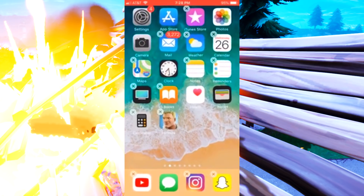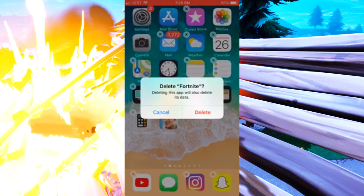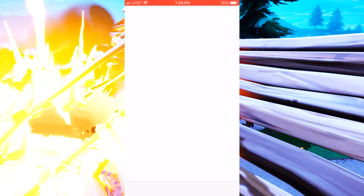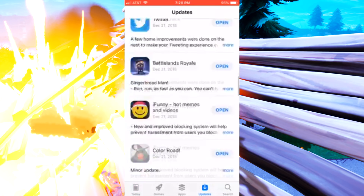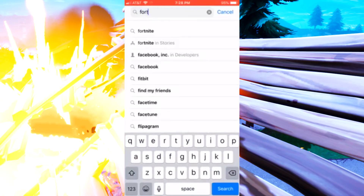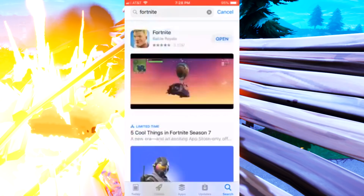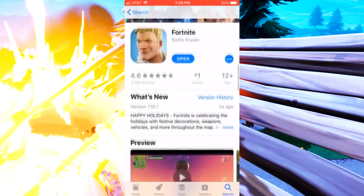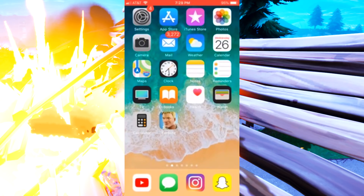Any of those would work. Of course you could also uninstall it and reinstall it — that might work too. Just delete it and go back to the App Store and search for it. Another huge thing: make sure when you go into the App Store you search up Fortnite and make sure it says 'Open' right there, because if it says 'Update' that means you need to update it, and that's the reason why it's not working.